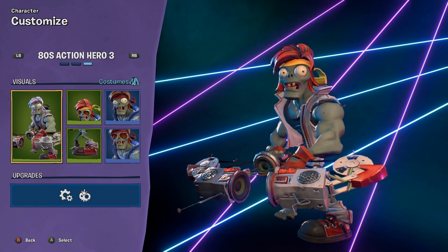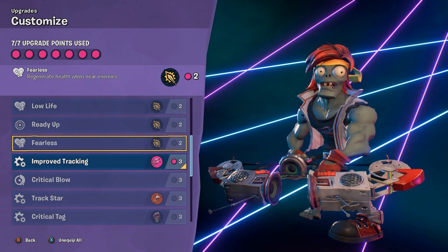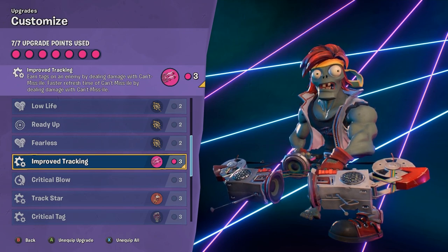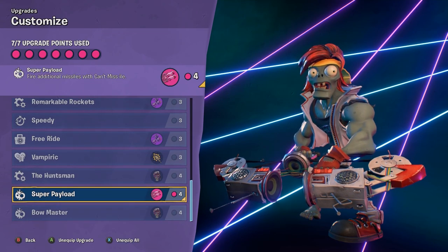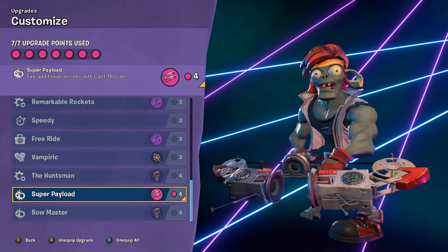For today's class guide we are going all in on 80s Action Hero on one specific ability — the Cant Missile. A lot of people, obviously the rocket ride is the go-to, everyone just loves to spam that rocket ride. But this Cant Missile is pretty darn good. I'm going to throw on the two upgrades that improve it. First one is Improved Tracking — it gives you tags on the enemy by dealing damage with the Cant Missile and refreshes faster. The other one is a four-slot upgrade called Super Payload, which allows you to fire additional missiles, so this thing is just going to be absolutely blasting out rockets. Let's hop into the gameplay.